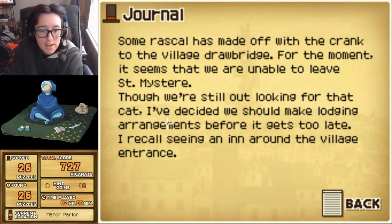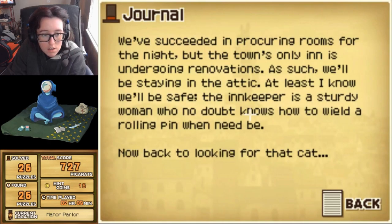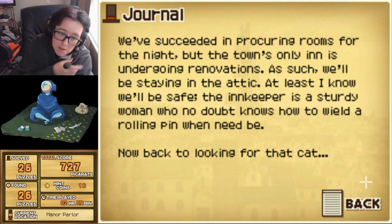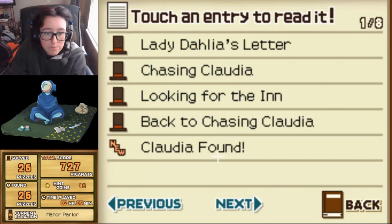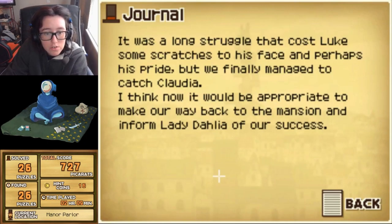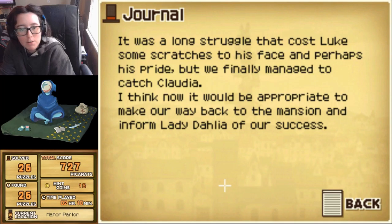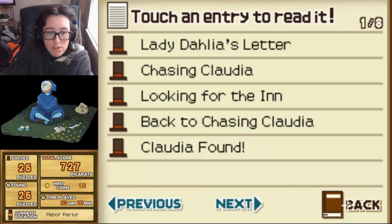Though we're still out looking for the cat, we decided we should make lodging arrangements before it gets too late. I recall seeing an inn around the village entrance. We succeeded in procuring rooms for the night, but the town's only inn is undergoing renovations, so we'll be staying in the attic. At least I know we'll be safe. It was a long struggle that caused Luke some scratches, but we finally managed to catch Claudia. I think now it would be appropriate to make our way back to the mansion and inform Lady Dahlia of our success.